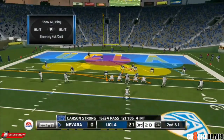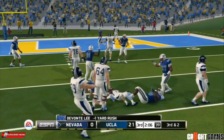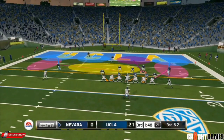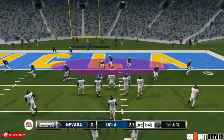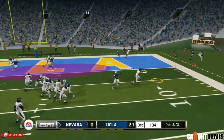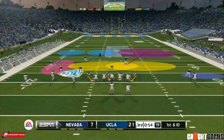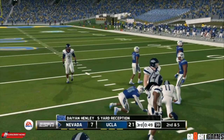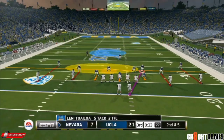Second and one — draw play, they ran smack dab into their blitz, let's go! Money down, who's gonna make a play? Toa picks up the first down. First and goal — come on, you gotta play better zone coverage than that! Play action quick pass across the middle. Like I said, if we can buckle down on these little quick hitch routes and slant routes, it won't be nobody beating us this year.